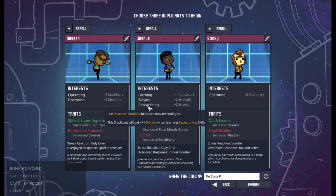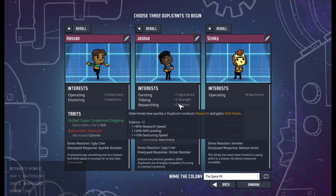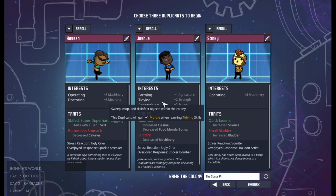Joshua has farming, tidying, and researching, so any one of these will give him a happiness boost for learning it. Now some things you want to be aware of: just because you got three interests doesn't mean those three interests are the best ones to go together, so you want to keep that in mind.